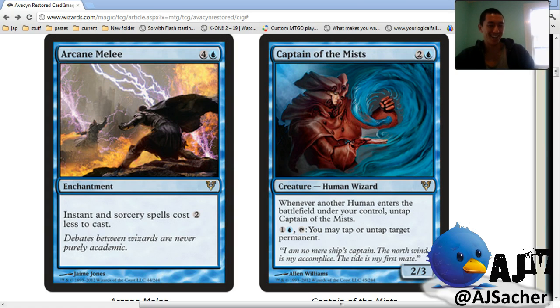Captain of the Mists — weird tapper, seems kind of nuts in limited. Is it rare or uncommon? It's rare. Tappers are always awesome, two mana is kind of a lot but a two-three is an actual body and you can give it vigilance basically so you can attack and still tap. It feels kind of like a worse Waxmane Baku, but Waxmane Baku was the best card in that format. It's like that four-mana tapper that had no mana cost and whenever you played a white spell you untap it — Cenn's Enlistment? Yeah, that card was insane. It reminds me of that but way more expensive.